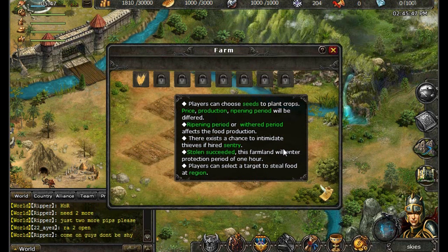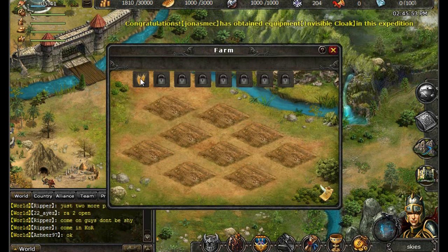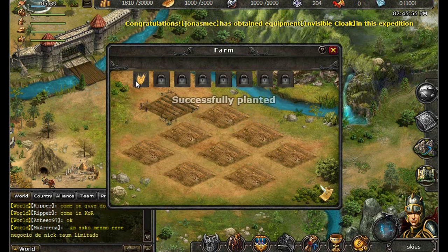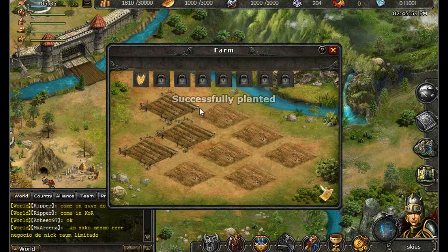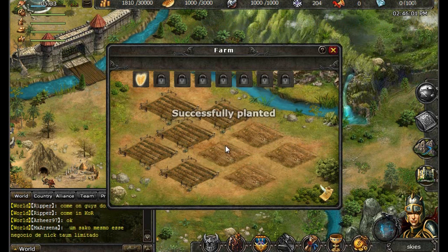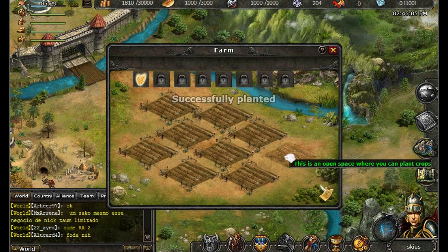Now let's look at your crops. These are one of the best ways to make money in the game. You can plant up to 9 crops at a time, and you can always plant wheat. Higher level crops will have a cooldown time; however, they will also yield a higher level of production. Always make sure to plant and harvest your crops so you can sell them for a good price at the market, which you will unlock later.